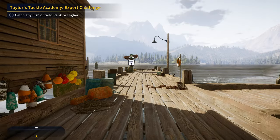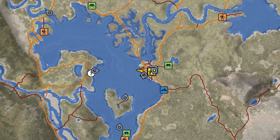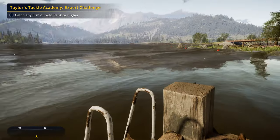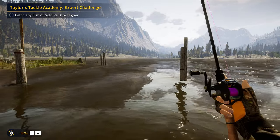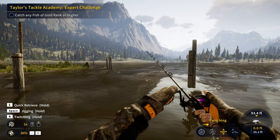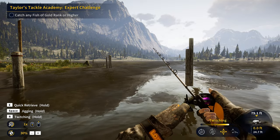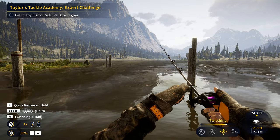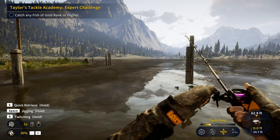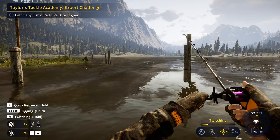Surprisingly, the first diamond largemouth location is right here at the very beginning of your adventure on Golden Ridge Reserve. The very first dock that you'll be able to go to — people have consistently caught diamond largemouth out of it. I want to specify this because I've seen a few people get confused about what we call a diamond location in Call of the Wild: The Angler. It doesn't mean you're guaranteed to get a diamond here. It just means that people, on average, pull more diamonds out of here than in other parts of the map. So keep in mind, there's still a lot of RNG involved.